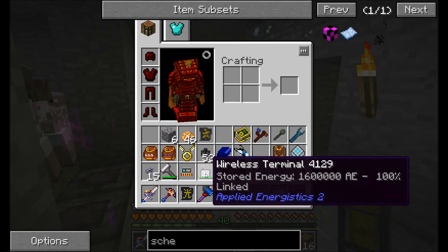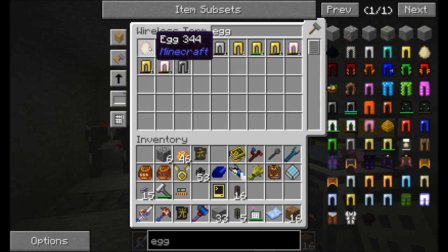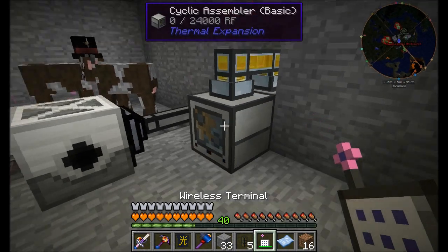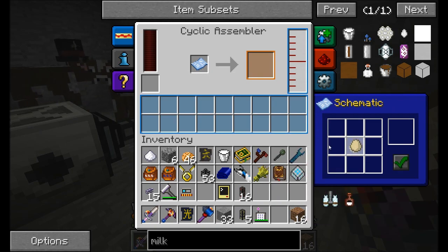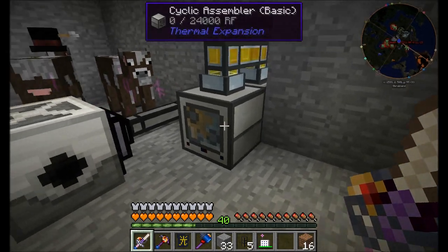All I should need now is a schematic, and then we'll be in really good shape. I'll also need my wheat, egg, sugar, and milk bucket to program the schematic. I'll put these in the cyclic assembler and configure it: egg in the middle, sugar on the sides. So all we need now is power, and we can run that underneath somewhere.